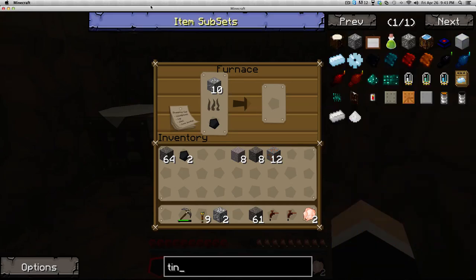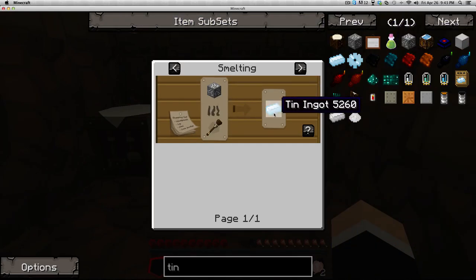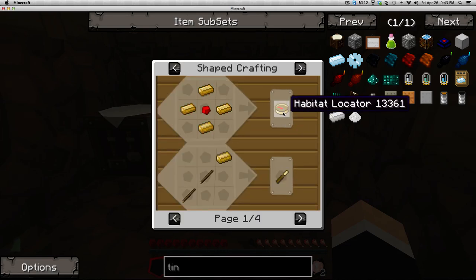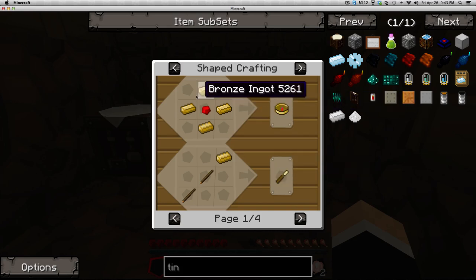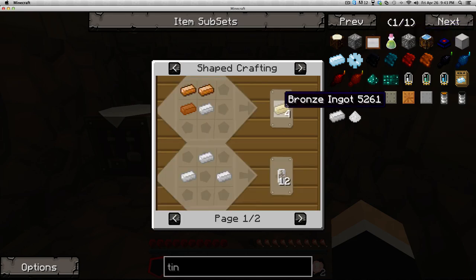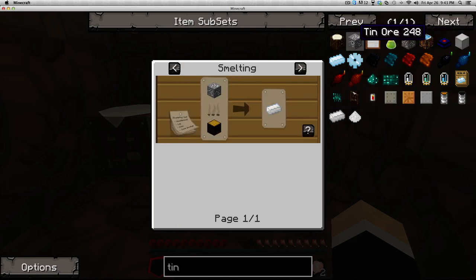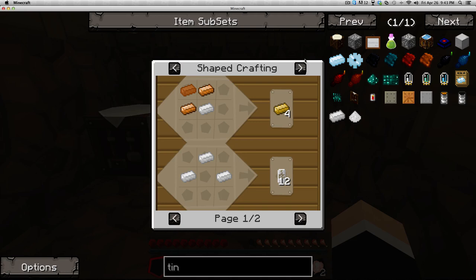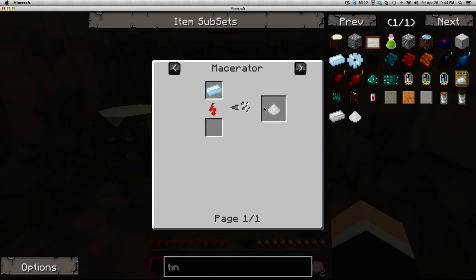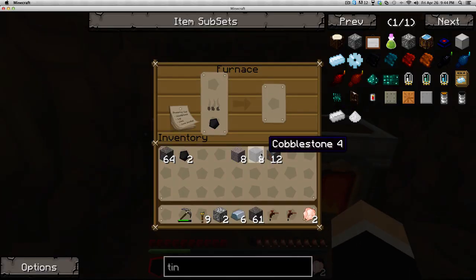I need to see the difference between these two types of tin. One is for Forestry — two different textures. Forestry is lighter. If you right-click it in Not Enough Items you'll see. I found some iron — that's definitely helpful. They're both compatible with each other, basically the same thing. That works out. Six iron — I'm gonna make some iron tools.